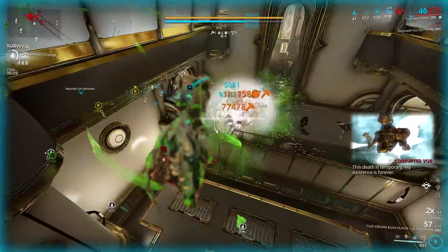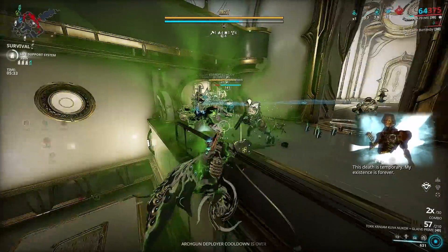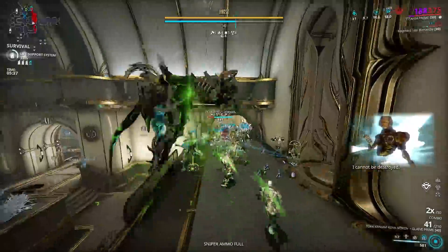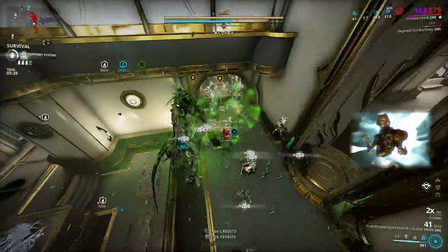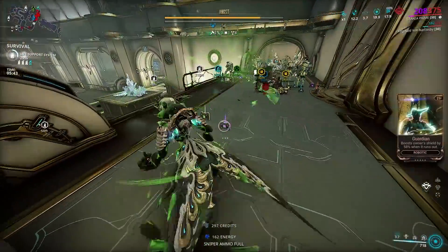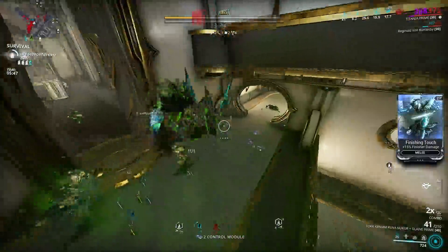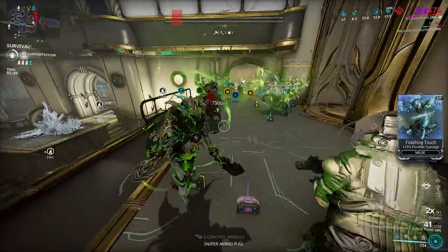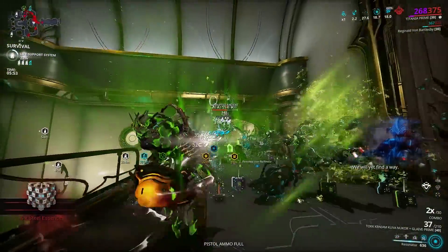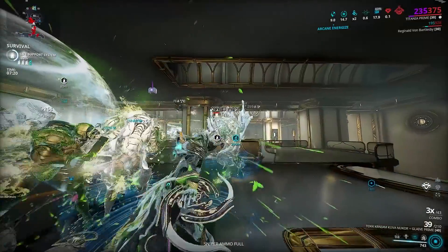Speaking of dumb, unkillable, and pretty much ridiculous — this is Titania, and yes that's how you properly pronounce it: Titania. This setup is the epitome of crowd control. I'll be using her Lantern to draw enemies towards it, but there will still be enemies shooting at you as they walk towards the Lantern, so Resonator completely nullifies enemy fire. You can also use her first ability for even more added crowd control.